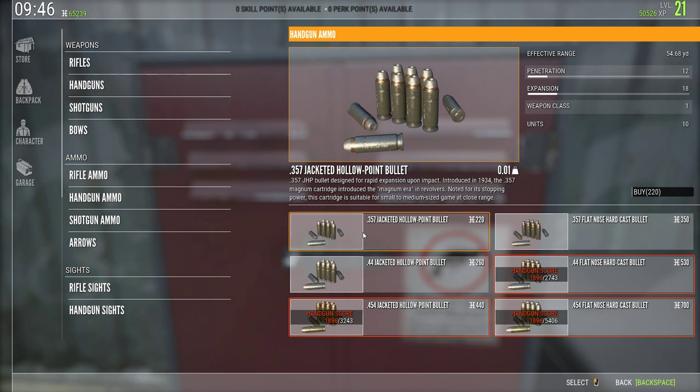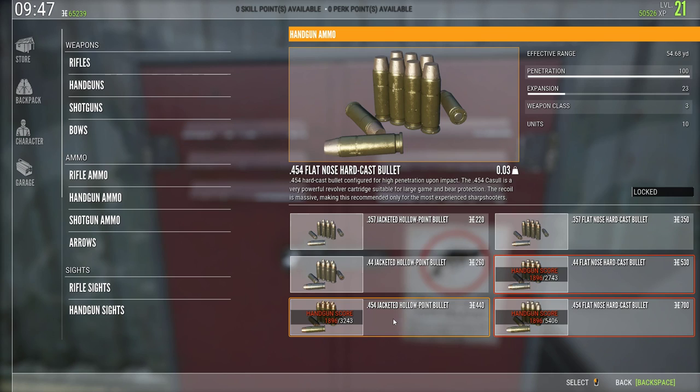From my research, the penetration and expansion statistics cross over to the different ammo types in the game, so you can relate them. For example, the biggest handgun cartridge's flat nose — which is the penetration version, the polymer tip equivalent — has 100 penetration, which is higher than the 338 polymer tips. I've seen videos confirming it penetrates a lot more than the 338, especially inside its effective range at 54 yards.